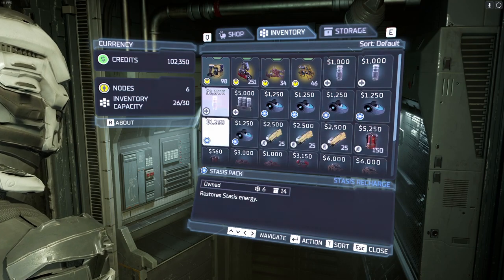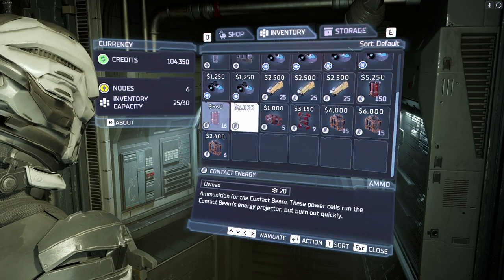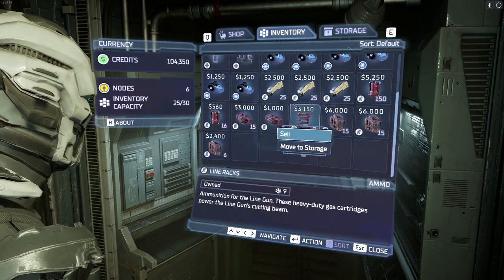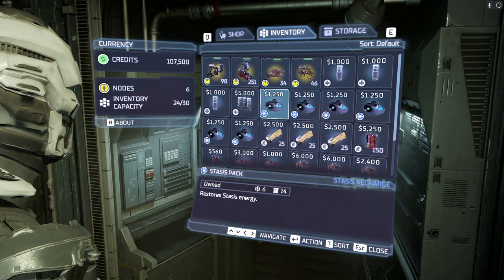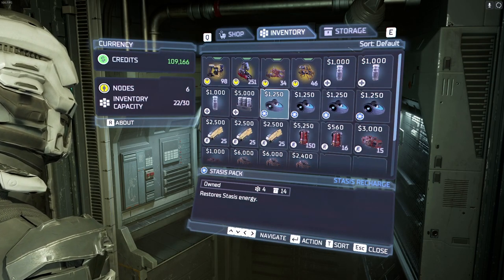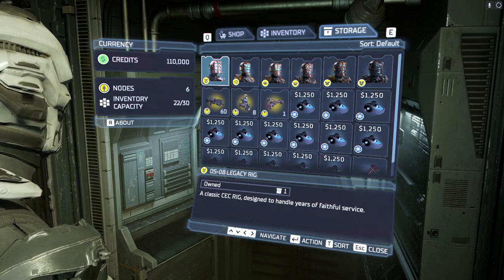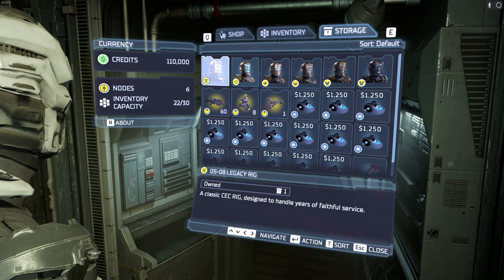Before we get our ass eaten, let's sell that. What else have we got? Force energy, line racks — are we using the line gun? We're actually not using the line gun, so sell it! We don't have any space for things we're not going to immediately use. We've got plenty of nodes, which is fan-dabby-dosey. There was an update that allows you to change your suit back to a previous suit.